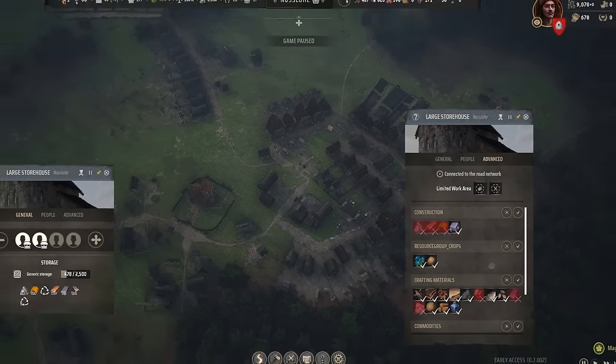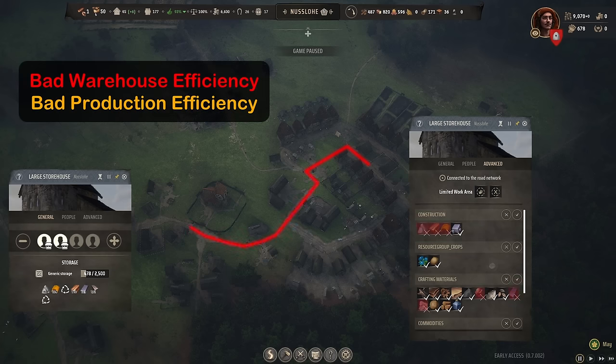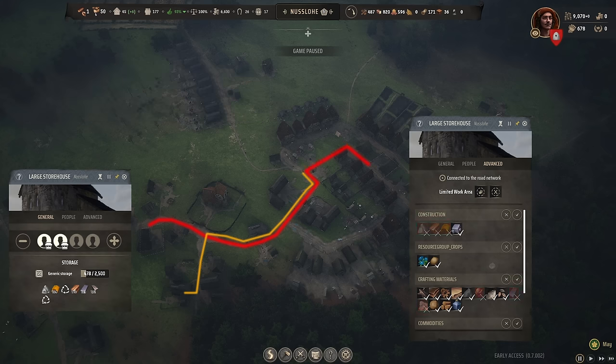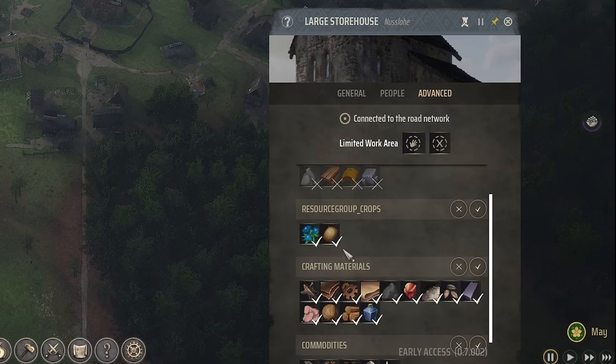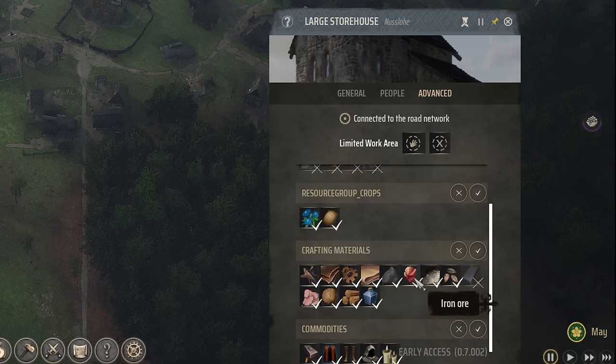If you don't disable it, storage workers from the center of town will eventually get some of those resources, and then the production workers from this side of town will have to travel all the way to the center and back just to get those resources. It's better to disable the inventory where you don't want it and keep it only where you do want it. Doing this should avoid most production bottlenecks caused by logistics.